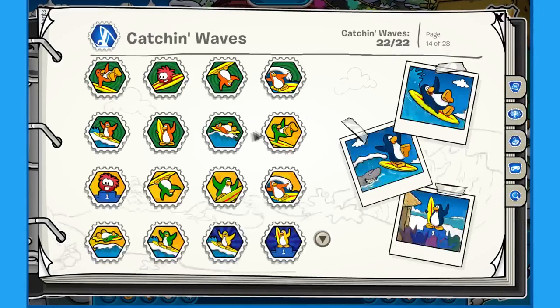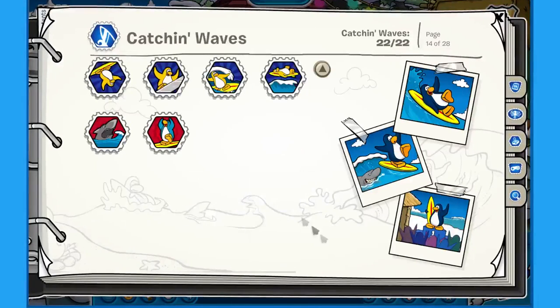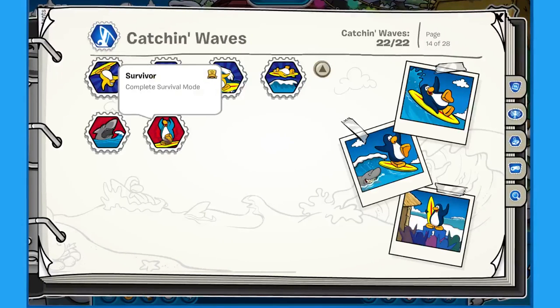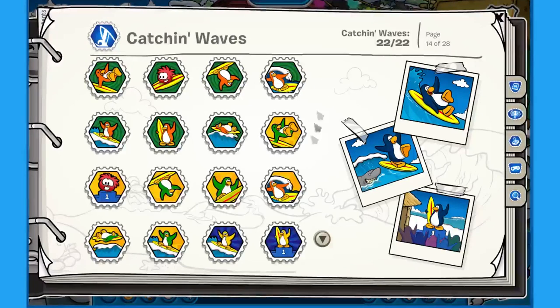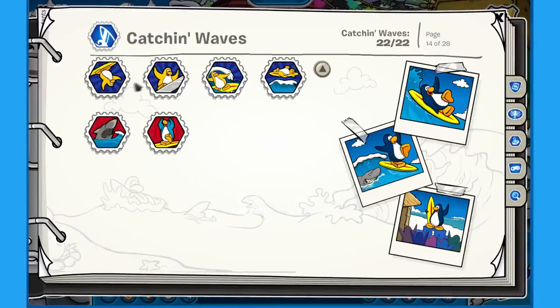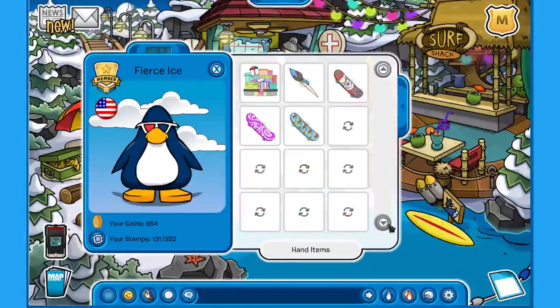You wanna go to your stamp book, or whatever this thing's called — stamp book. Yeah, first pin 2008. You wanna go to your games, Catching Waves, and honestly you gotta get every single one of these, and it's quite terrible to do. Complete survival mode, spot the shark — these two are probably the hardest to get, along with max tube. These three right here are gonna be your biggest problem to get.